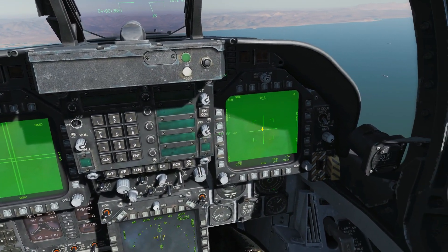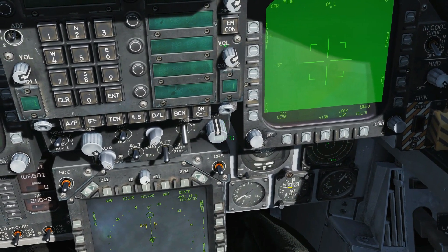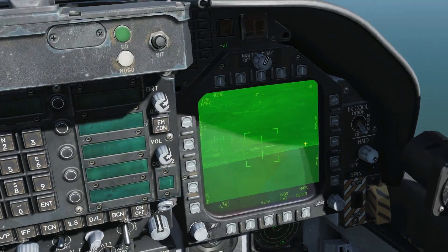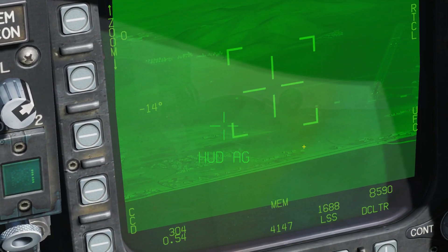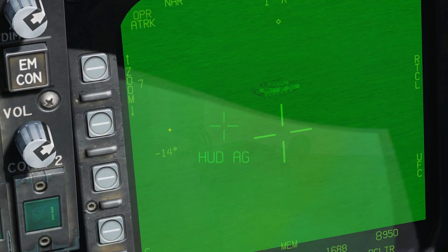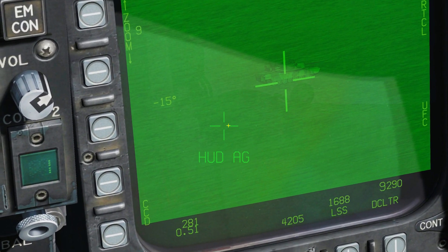Next we're going to move the T-Pod sensor to be roughly where waypoint one is, which is roughly where the targets are. So I'm going to use my TDC slew keys to move it, and we can see — if you can get that box there — they should be roughly on target, and just find them visually. There they are. So we're going to get that one on the left there. Let's just get that in there, zoom in on the little swine. That guy there will do. I won't bother with point track — point track I think is a bit overrated. It's not really needed on non-moving targets, so that should be accurate enough.